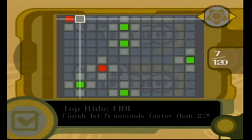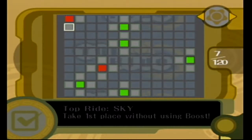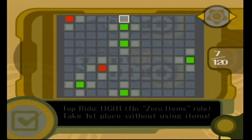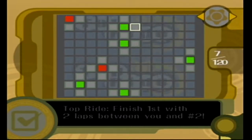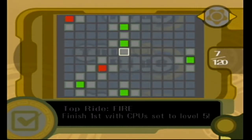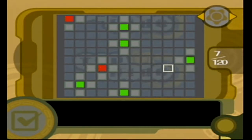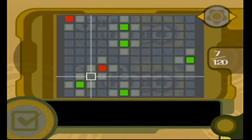There's an achievement for finishing first on the sky course without using boost. Finish first five seconds faster than number two — we might need to exclude one player and set all CPUs to first. There's one of those for every single course. Race more than 100 laps. Top Ride light: no zero-items rule — take first if you use an item, that's easy. Finish first with two laps between you and player two — if we do two players that'll be easy. Do one lap in under 12 seconds for free run. Finish first with CPUs set to level five. We've got some simple stuff we can do. Finish all courses without using boost. Cause a huge eruption three times or more.